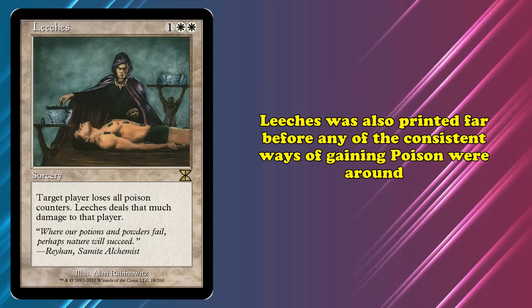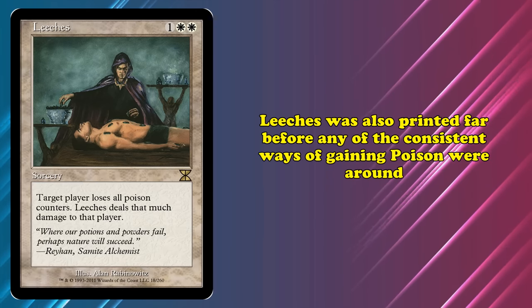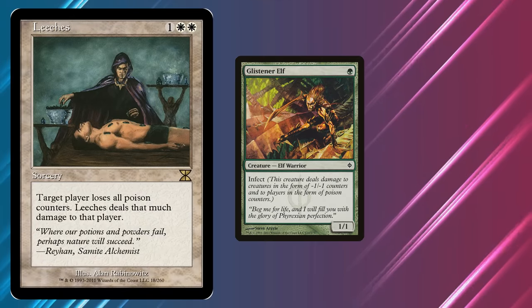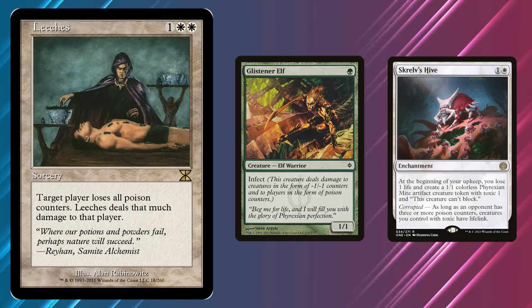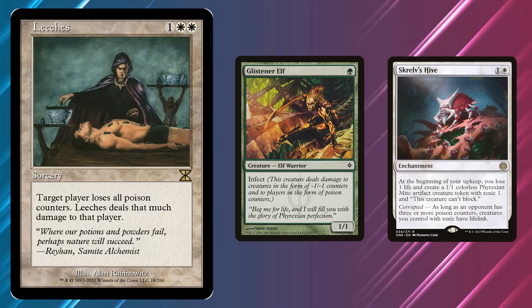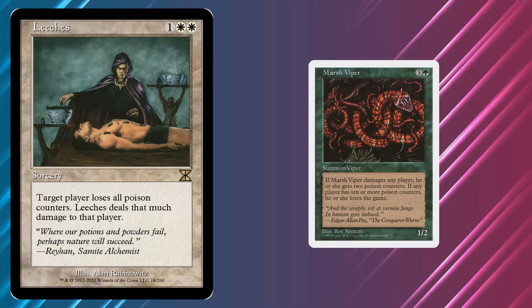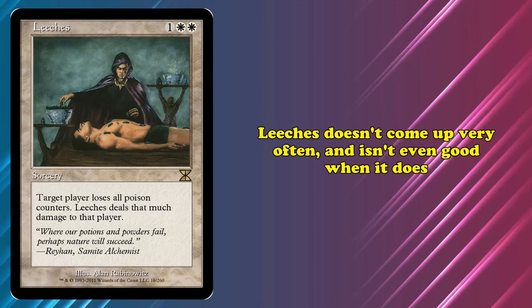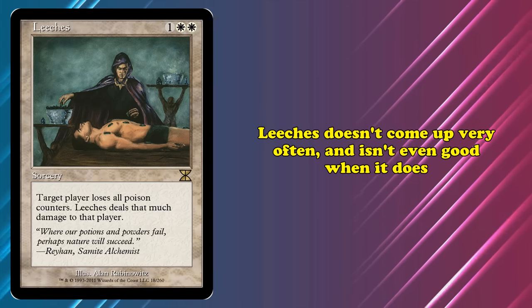It's also worth mentioning that Leeches was printed way before any of the actual infect mechanics were printed. The main way players get poison counters nowadays are from infect and toxic, neither of which existed at the time. Instead, all the poison counters were coming from cards like Marsh Viper, which weren't exactly stellar threats. Leeches was far too niche to ever be useful, and even when it did come up, it just didn't do its job very well.